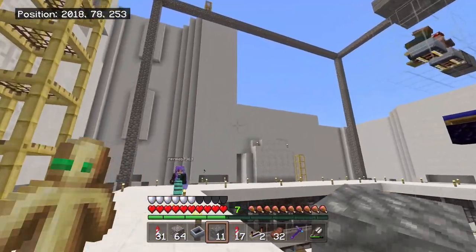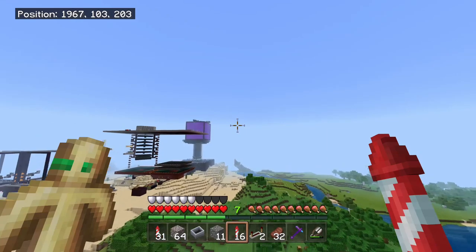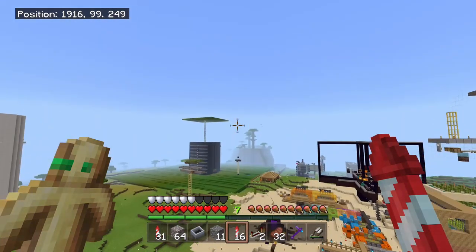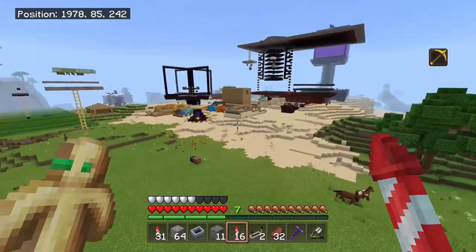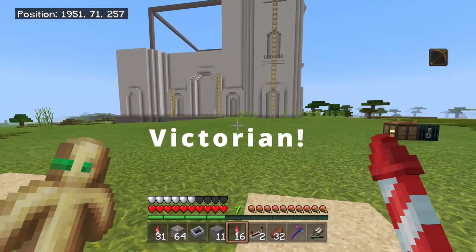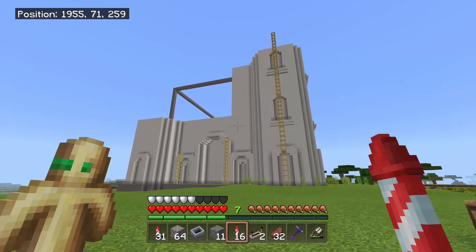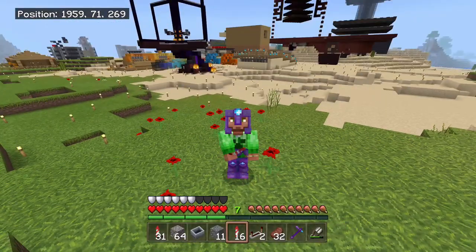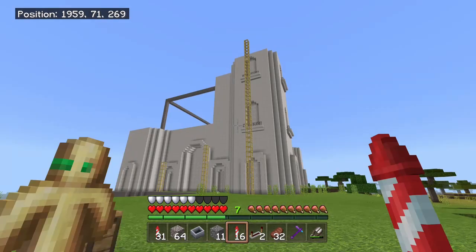Up here you can see we have some crazy construction going on. This is kind of what I have inside of my head and I'm just trying to put it down onto Minecraft - basically building a giant library. I'm just trying to build a giant building around it that's out of my head. I have a pretty good idea of what the building is going to look like when I'm done, however I just have not obtained enough quartz and other materials to get it fully built yet. It's another work in progress.